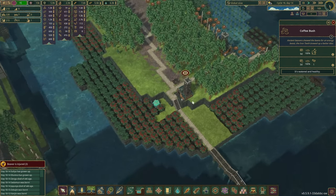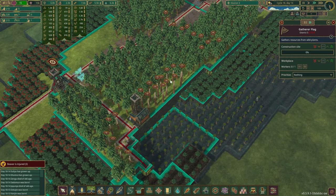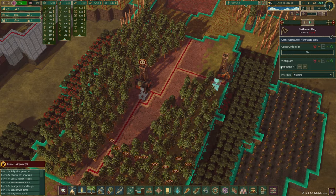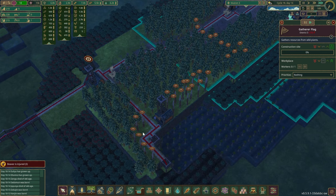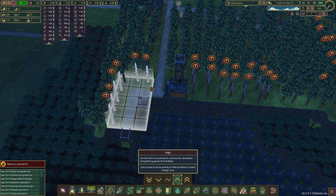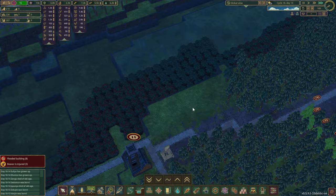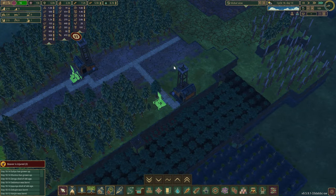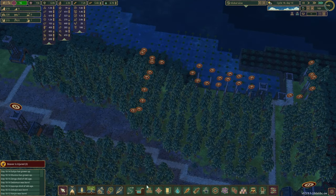Our coffee bean fields seem to be coming alive already. I've placed a couple of flags around this area and I'm trying to take down a few trees to give better access. We just have too many construction jobs it appears. We've received a few more beavers as well, so we're not lacking in work yet. Let's give these areas a slightly higher priority — all they need to do is cut down those trees and carry on with the rest of the projects.